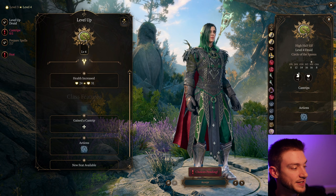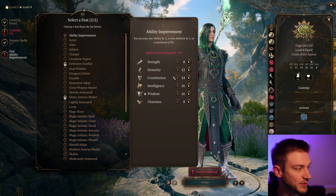I like Hold Person a lot — this is a very good utility spell. You can hold someone in place and everyone's going to crit it. And criticals are huge.